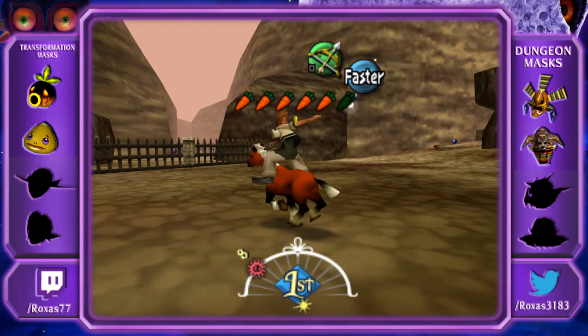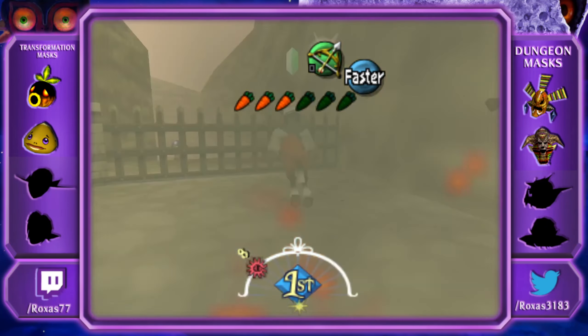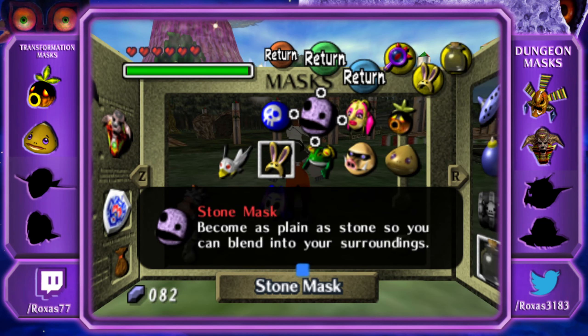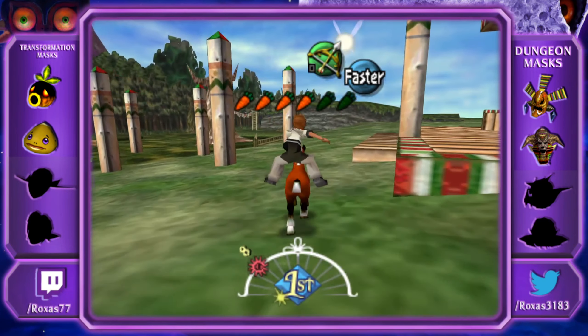We have a mask that basically makes us invisible. That's an important mask because later on, in the next episode, we're going to be going somewhere that has a stealth section and we'll need to bypass many enemies. The description says 'become as plain as a stone so you can blend into your surroundings' — this really helps with the stealth part of the game. Anyway, we're going over here because this is the way to the next temple and the next transformation mask.